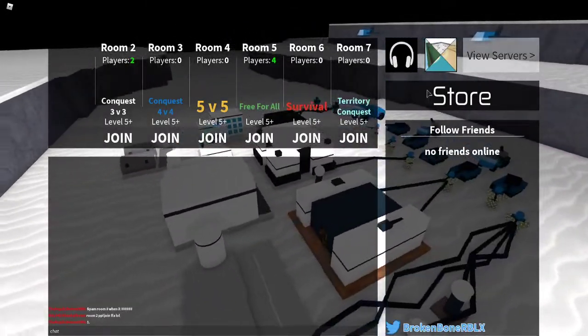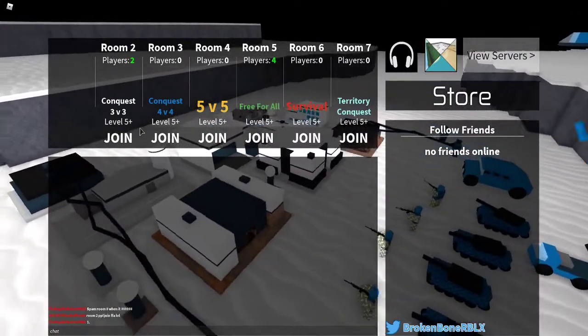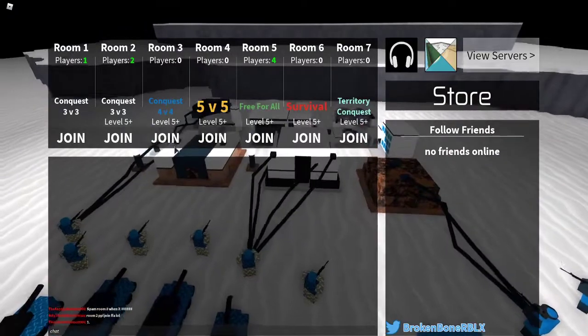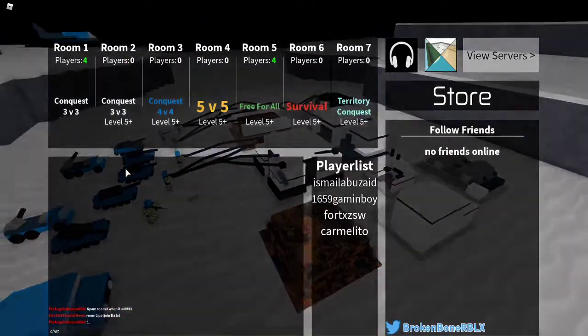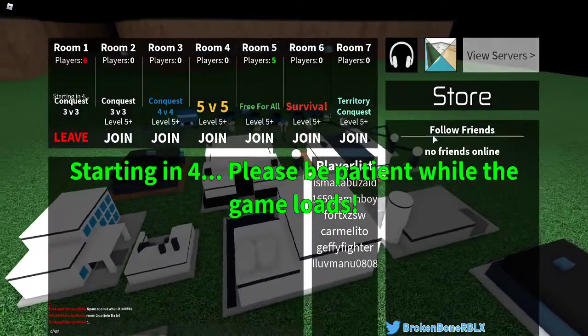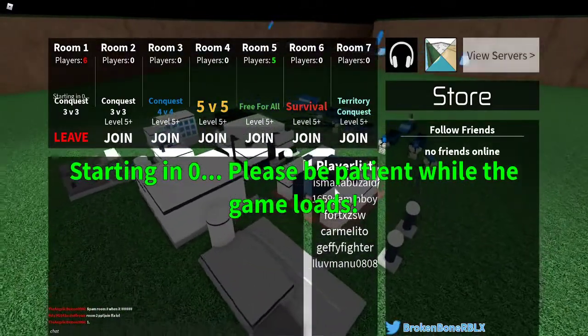Here I am in a lobby of Conqueror's 3, so you can choose your game board you want to play. You can choose like trivia for Conqueror — most people just play on trivia trees in room one, so I'm just gonna be doing that. This is the chat, and these are like servers you want to join — different servers that are already in progress. This is like a store where you can buy the game pass and stuff.